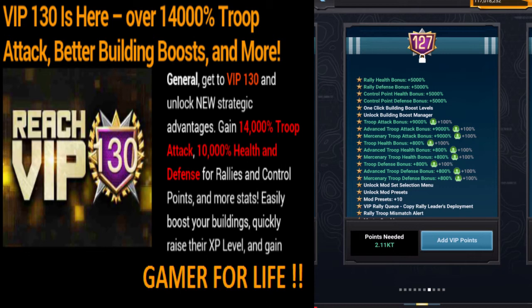Level 128 adds 6,000 health and defense for both control points and base. Troop attack will be 10,000, and defense and health will be 825.